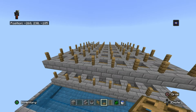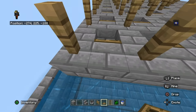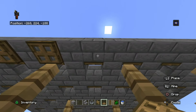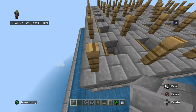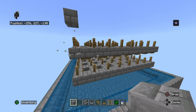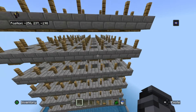Once you're finished with the second layer, go back onto the first layer and start placing your trapdoors where there are no fences — if there's no fence, place a trapdoor there, and do the same thing on all sides. Since we've done two layers for creepers to spawn on, we need to do four more layers for a total of six layers. Do exactly the same thing for all remaining layers.